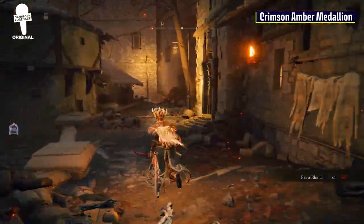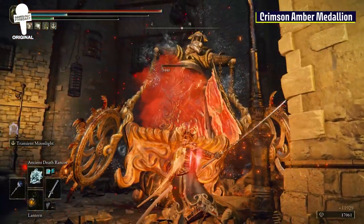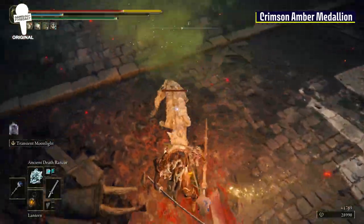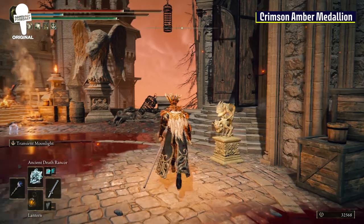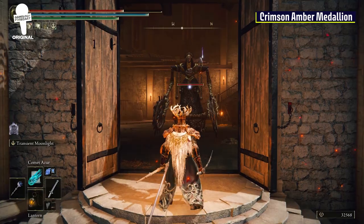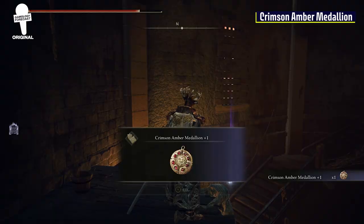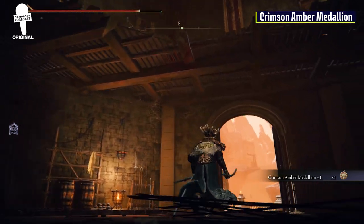Keep following the path down and you'll run into an Iron Virgin. They are tough, tanky, and have a lot of pent-up aggression. Once defeated, take a left down the stairs and follow the stairs all the way down until you reach a little courtyard area with two stone bird statues. On the right side, there will be a fog wall that you can break with a stone sword key. Inside will be another angry Iron Virgin. The Comet Azur spell works great here. And inside, up the stairs will be the Crimson Amber Medallion Plus One, which will increase your maximum HP by 7%.